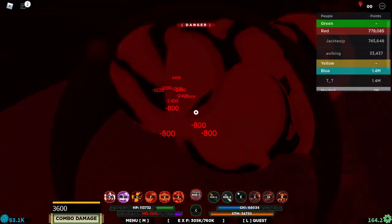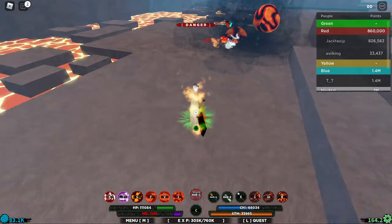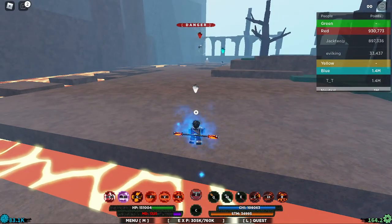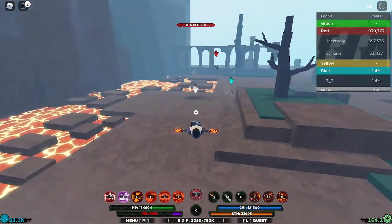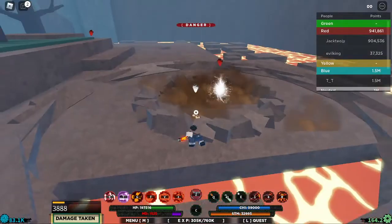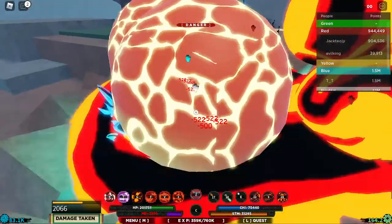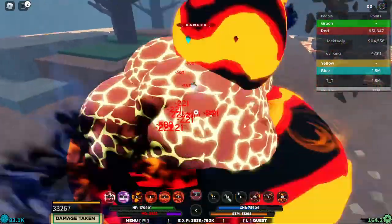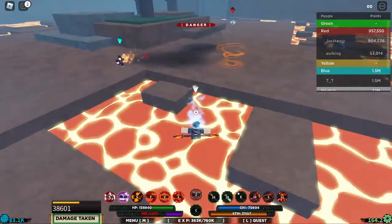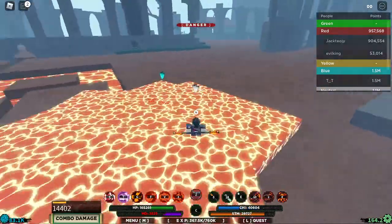I heard the stun noise somehow managed to get out of that though, which is nice. Looks like somebody on red team came to help me out — although I'm still gonna attack them regardless. Nice, I caught them in the stun, hit them with the flamethrower, then hit them with the staff immediately after. While I'm getting comboed here, we are dealing tons of damage. I haven't been using the lava floor enough so let me use that.